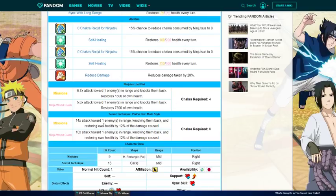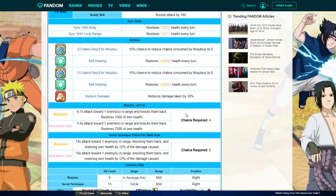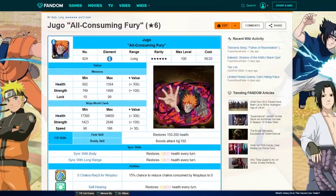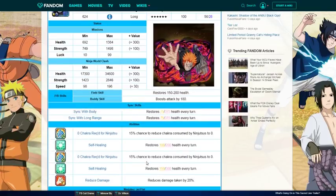He gives a lot of healing to the team. Going on to the jutsu, he's 4 chakra, 6.7 times attack to one enemy in range, knocks them back, restores 1500 of own health. So he's like a burst healer and passive healer. Then his ult: 14 times attack to one enemy in range, knocking them back and restoring own health by 12% of the damage caused. He heals off abilities, field skill, sync skills, and ultimate jutsu. With no dupes he still heals off sync skill, field skill, jutsu, and ultimate jutsu. I really want to pull this Jugo if he comes back on a banner.